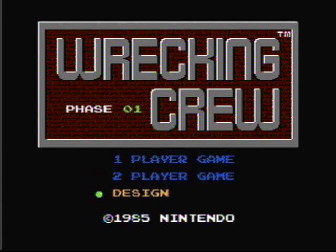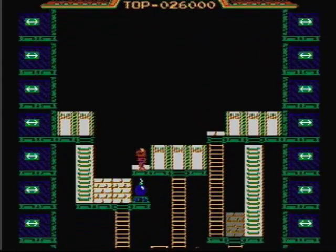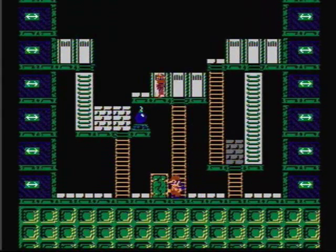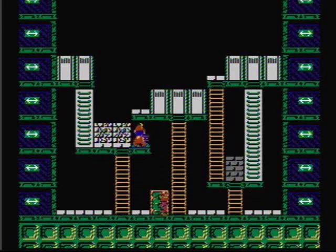This is a one or two player vertical platform game where you play as Mario or Luigi in alternating turns. When you start the game you start with five lives, and when you lose all your lives it's game over. The object of the game is to get the highest score by avoiding the enemies and clearing as many of the hundred phases as you can.